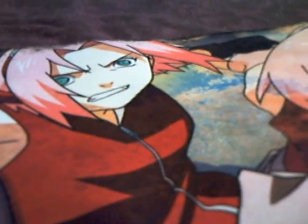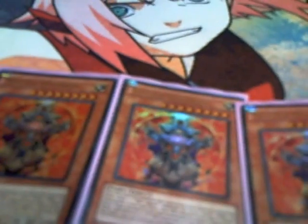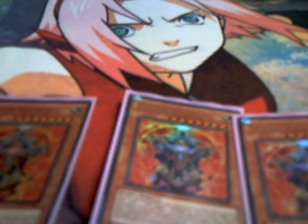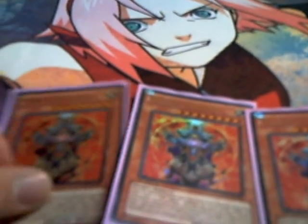Starting off, we got Boss Monster: Triple Master Hyperion. It's good because you can bring it out with Valhalla, or you can remove from play an Agent-type monster and Special Summon it. It's got a Dark Arm effect where you can remove one Light Fairy from your graveyard and destroy one card. If you have Sanctuary in the Sky on the field, you can use it twice per turn, so it's really good and pretty spammable. Triple Master Hyperion.